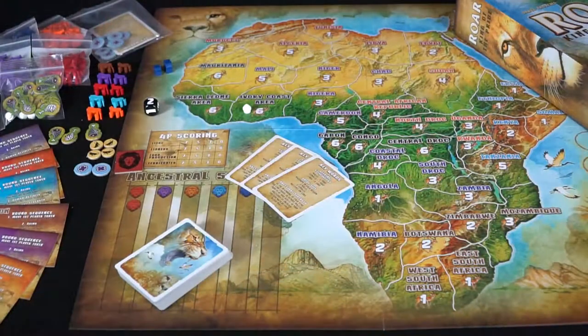Welcome back to the Unfiltered Gamer board game review. Today we're here with Show Me How to Wins and we're going to be showing you the game by IDW Games. It plays three to six players and takes about an hour and a half to play. We just finished playing it and we're going to show you what it looks like. Here we have the game Roar: King of the Pride.